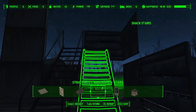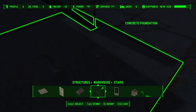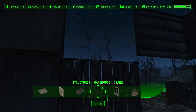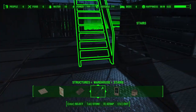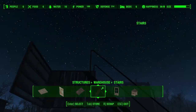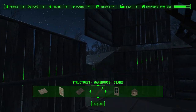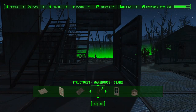Sometimes you can clip the warehouse stairs a little bit through the floor, but that only works on your first deck where no one is underneath. If you try to build a third floor, the stairwell clipping through the second floor is going to be very obviously sticking out underneath. You do want to make sure you're using the proper stairs for the proper walls you're working with.